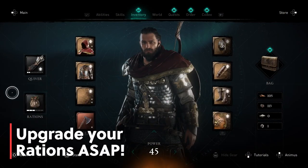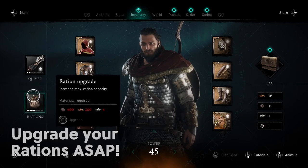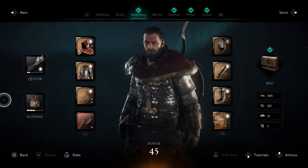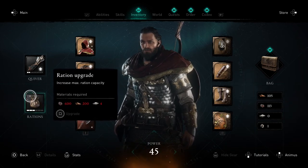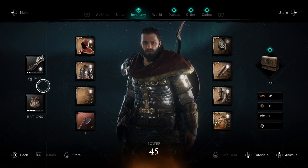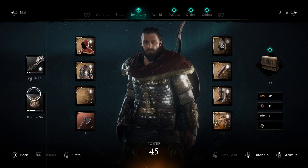The first tip is you're going to want to make sure that you upgrade your rations as soon as possible. Health does not regenerate in this game like in previous Assassin's Creed games, so you will want to work on getting lots of materials like iron and leather so that you can upgrade your rations bag. Doing so will only help you stay alive longer.